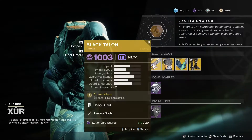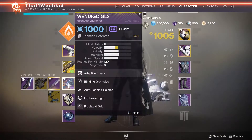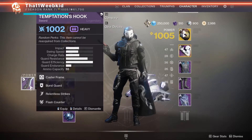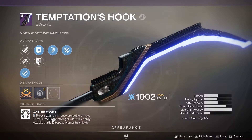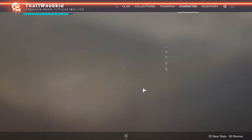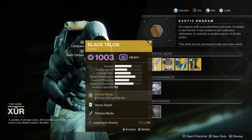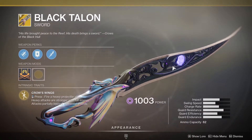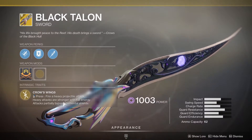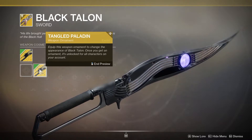Moving on to his actual stuff, we have the Black Talon, which is now irrelevant because there are other projectile swords. And Temptation's Hook — this is a pretty cool thing with a new sword frame, a caster frame, to launch a projectile attack. That's basically what the crow's wings do, that's its exotic perk. It looks all fairy and floofy. Heavy attacks are strong with full energy, and it has this ornament.